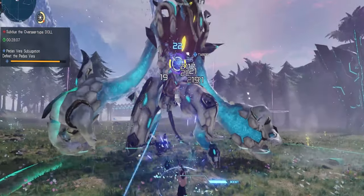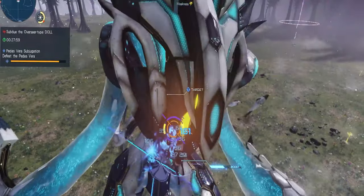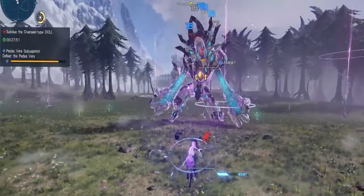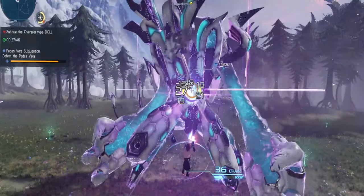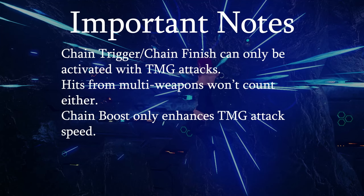Chain Boost changes the behavior of the weapon action and grants you an attack speed boost depending on the size of your chain. Pop a chain above 80 and you'll get a 10% attack speed boost. When you pop another chain above 80 in that time, that bonus goes to 20%. Chain Trigger Quick Reload reduces the cooldown of Chain Trigger depending on how high your last chain was. A couple caveats here though: Chain Trigger only works with twin machine guns. This means you can't start, build, or end a chain with any other weapon, even if it's a multi-weapon. Same goes for the buff from Chain Boost.